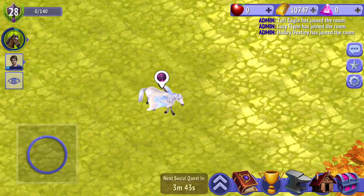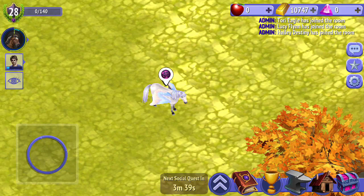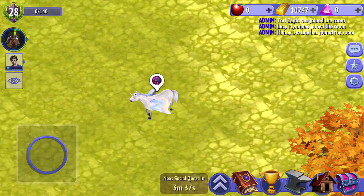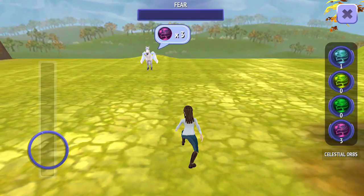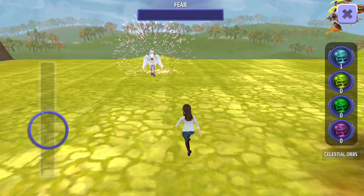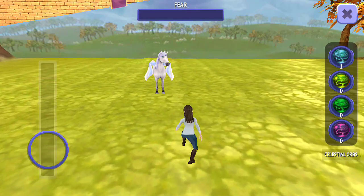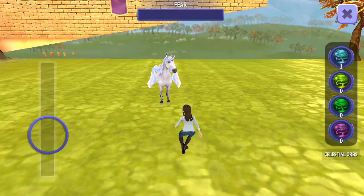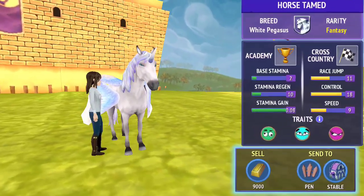Hi scrubs, hope you're well. We're back in Horse Riding Tales and there is a new fantasy horse that I haven't personally caught before, so I'm going to try and catch this one. This is one of the Pegasus unicorns — it's one of my favorite coat ones, I really like this one. Let's catch it and see if I have another fantasy stable, but I don't think I do, so we might have to put this one in the pen. Okay, caught that!